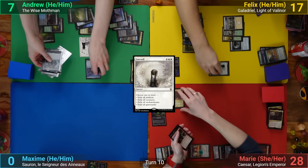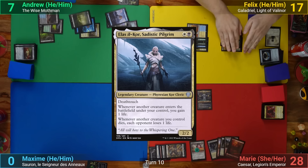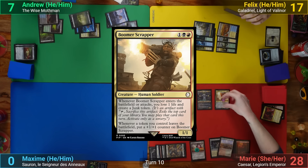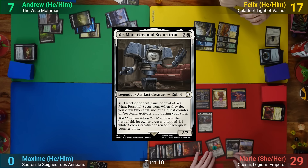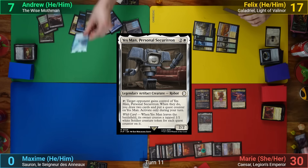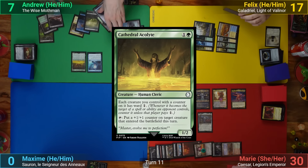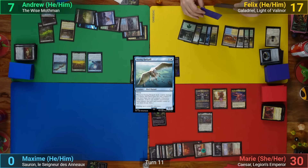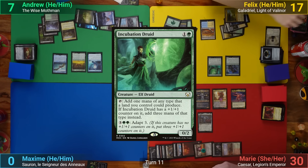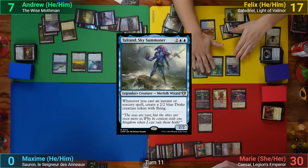Marie draws, plays Ellis Idle Core, casts Boom Scrapper, sacrifices a junk token to exile Ishan off the top, and then casts her. She plays Yes Man and passes. I draw, play Psychic Corrosion, cast Cathedral Acolyte, play a Vexing Rad Ghoul, and pass. Felix draws, plays an Island, plays Champion of Lamholt, casts Incubation Druid, then Talrand — putting two +1/+1 counters onto the Champion.